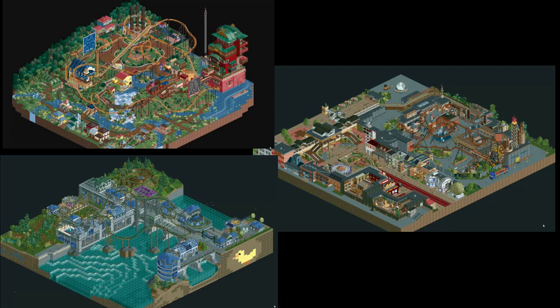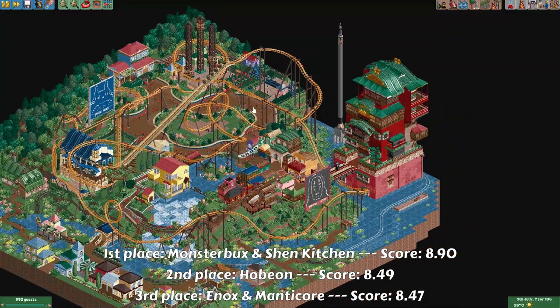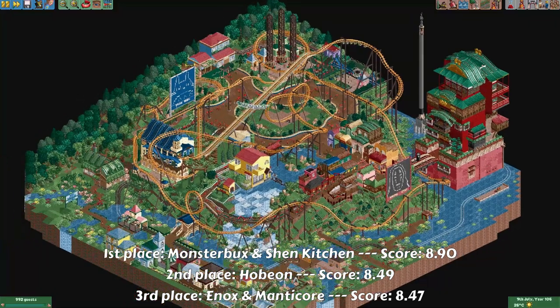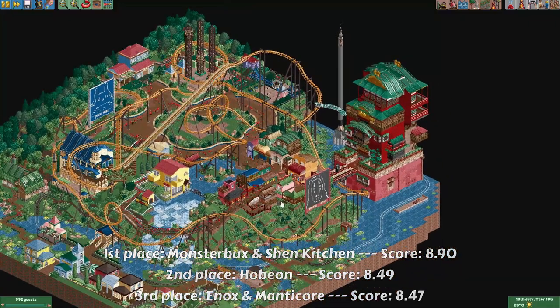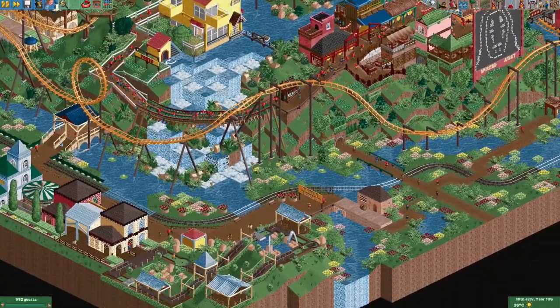Monster Box and Shen Kitchen! They once again teamed up and created a wonderful entry. It's just so nice and colorful — all the colors work together really well, the landscaping is spot on, the foliage is great, and it's just a really fun map to explore and see if you get all the references.